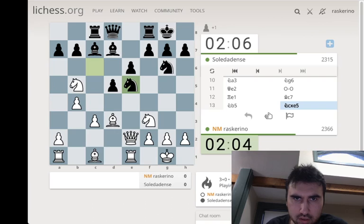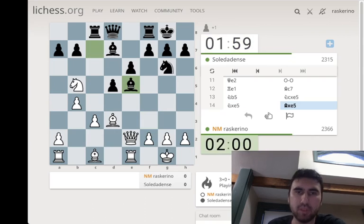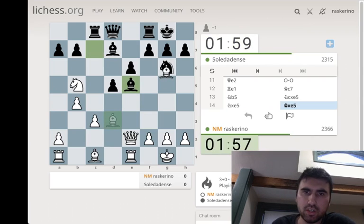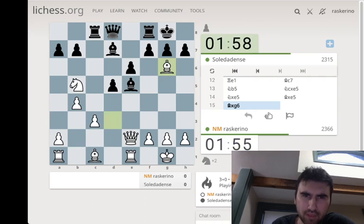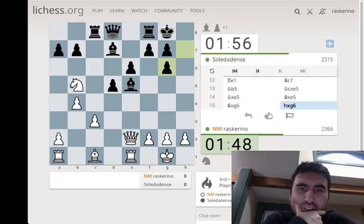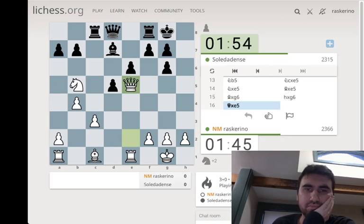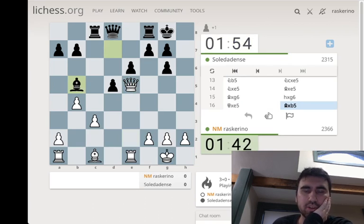Did I just blunder this? I can take... Bishop b5, okay, bishop e5. I can take on g6 though — they take on b5, I take on e5, or I take on h7 then e5. Okay, this way I can take on e5, they take b5. I guess I don't see much choice here.